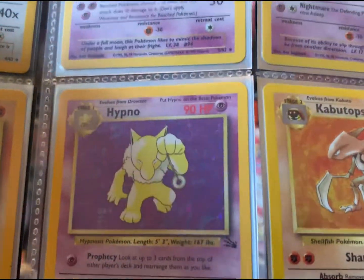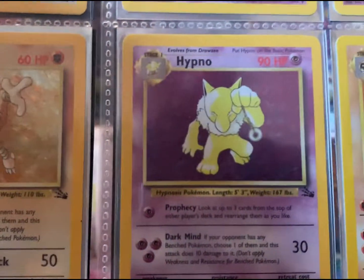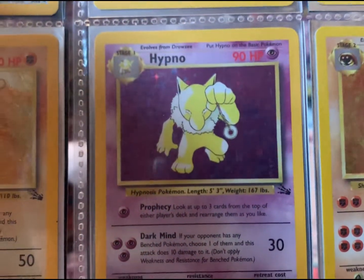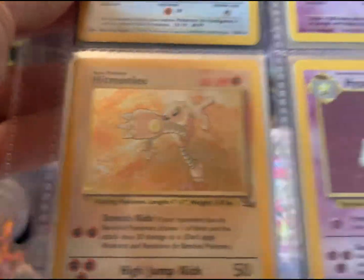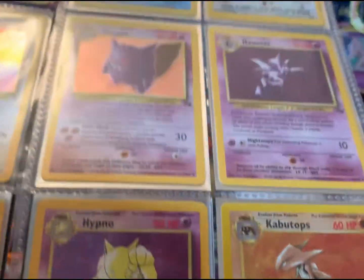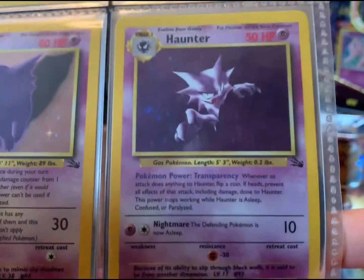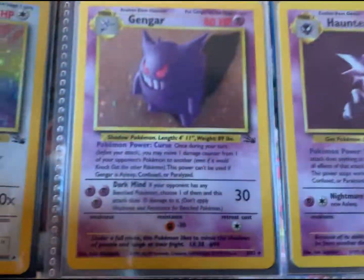We got our Kabutops here — holo Kabutops. I know this card has always been a really cool one. We got our Hypno, simple holographic as well — you can see a couple stars there. We got our Hitmonlee — also really cool. The Kabutops and Hitmonlee kind of share the same background, and so does the Haunter and Hypno. I got those two — same background right there. Those are Haunters — rare, holographic. Interesting enough.